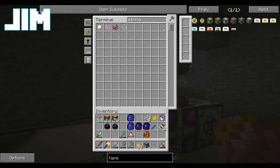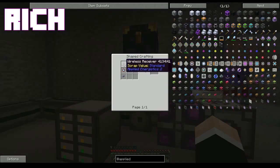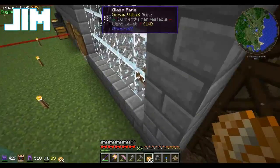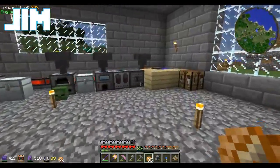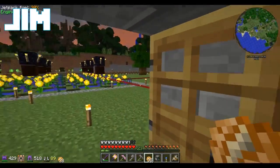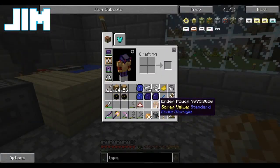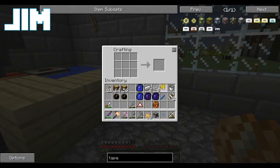Let me find the tool we're going to need here—the wireless terminal. Do I need to make an ME wireless access point as well? I don't know. But first we'll start with making some Fluix pearls. I'm going to need some Fluix dust. So we moved the whole ME setup into the basement? Yeah, and we've hooked it up to an ender chest, so I can use my ender pouch to put stuff directly into the storage system.